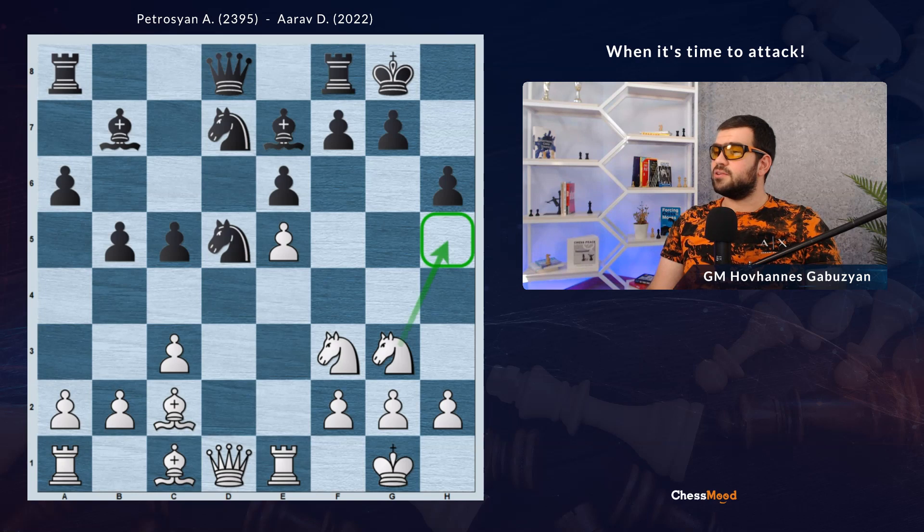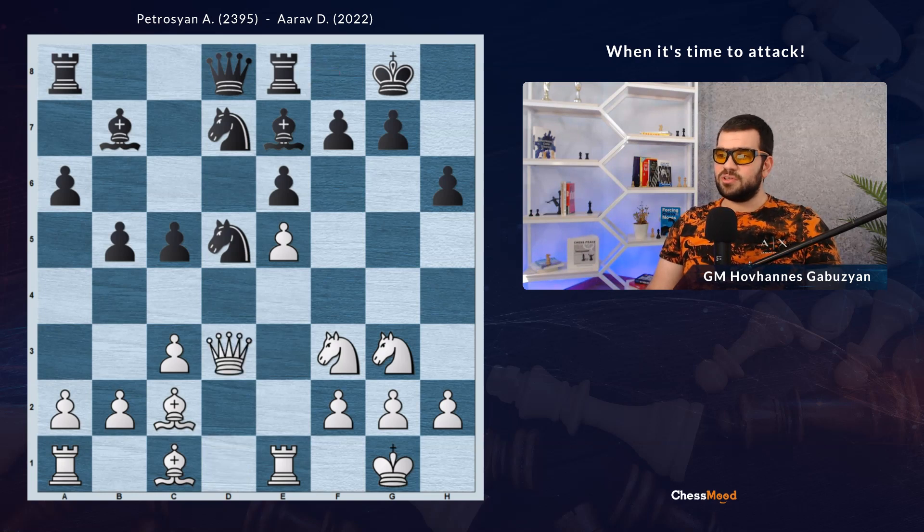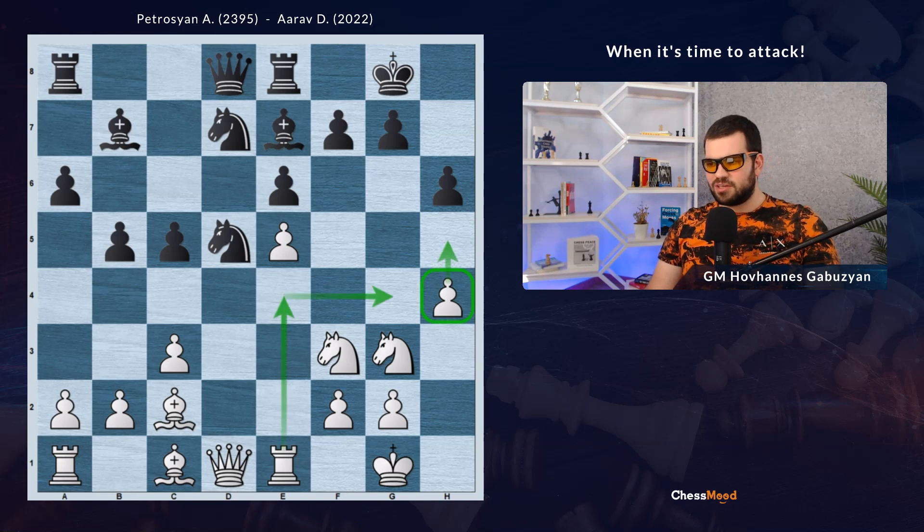Now h5 will be a very annoying square for Black. Re8 — at this moment there were several attacking moves, but Re8 had a defensive purpose. Now if White is going Qd3 with mating threats, Nf8 defends against all of the threats, so it's not working that well. After Re8, White chose to go for a pawn sacrifice. White goes h4, trying to gain more space. This pawn will be a limiting one. If it goes to h5, maybe Re4, Rg4 will be possible. Overall, the pawn is joining the attack.